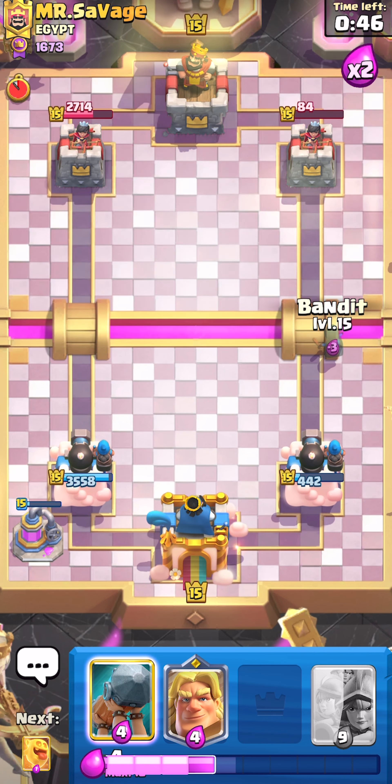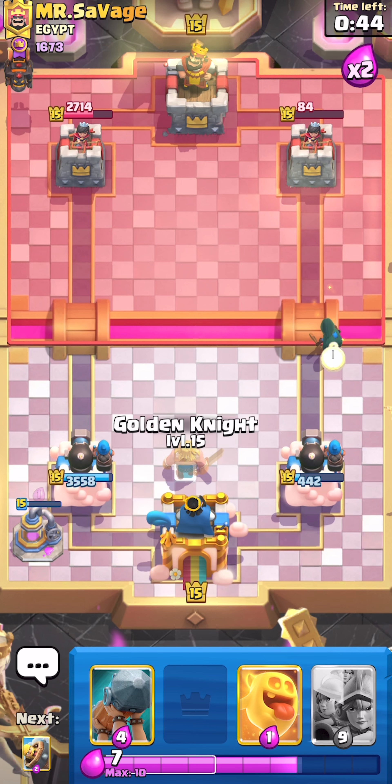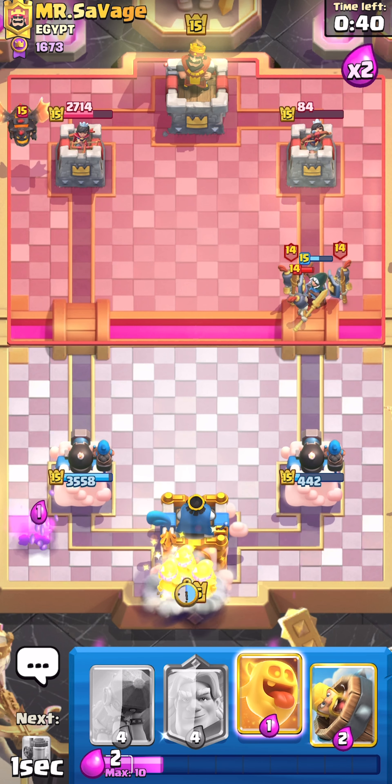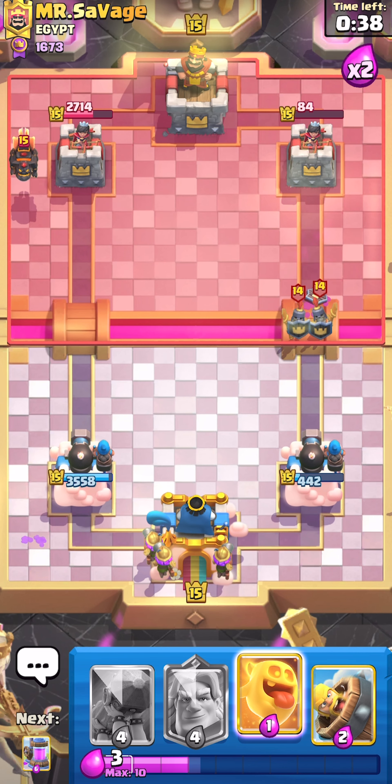The best way to counter void — I think you have to hover your troop on top of the void, or else you can't counter it. I'm not sure if that's true or not, but that's what I've been doing, and it's been working pretty well.